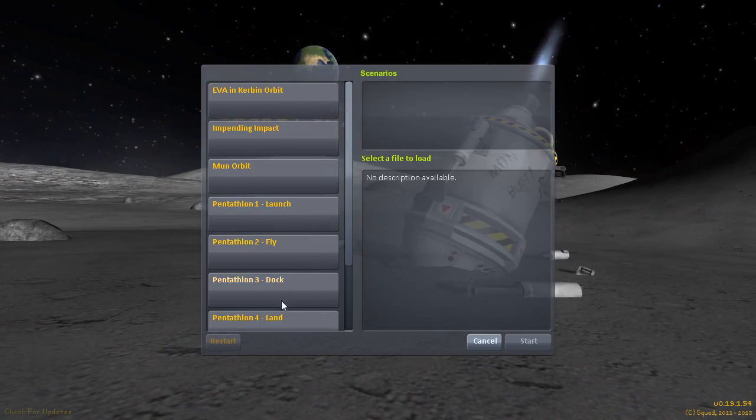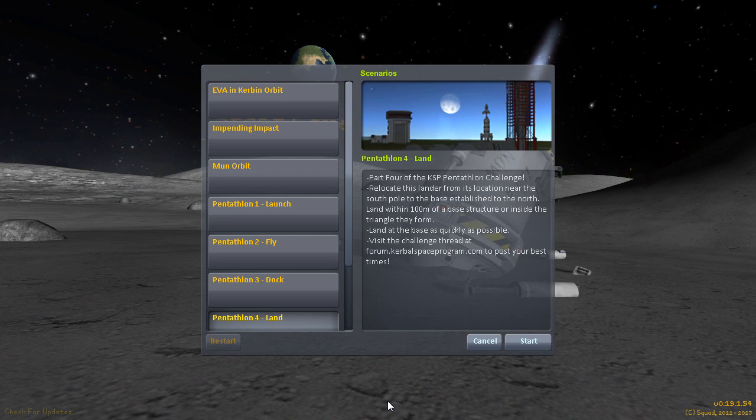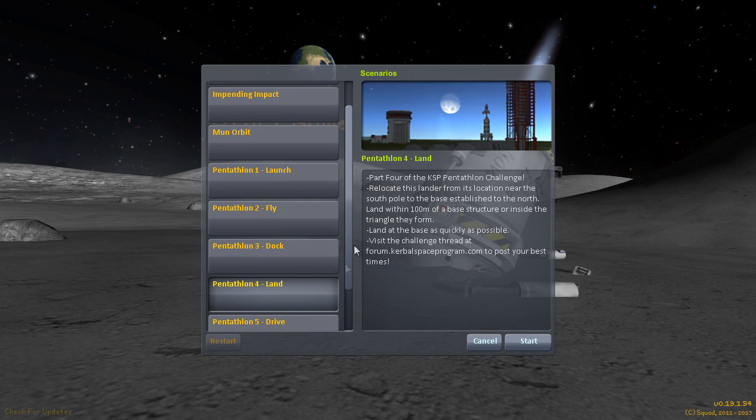I'll read it for you. Relocate this lander from its location near the South Pole to the base established in the north. Land within 100 metres of the base structure or inside the triangle they form. So there are three structures that form the triangle, and you can be within 100 metres of any of them. That's not horrifically difficult - it's not going to be easy, but it's not horribly bad.